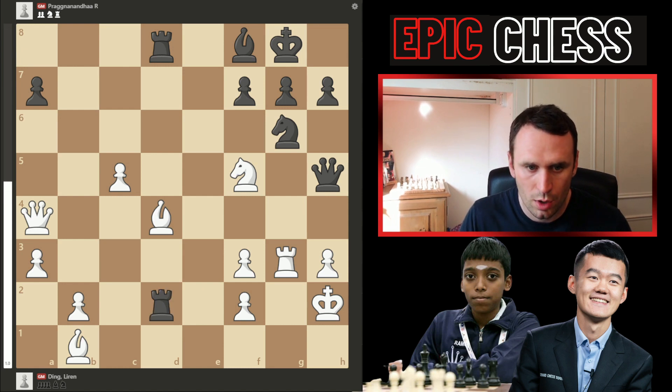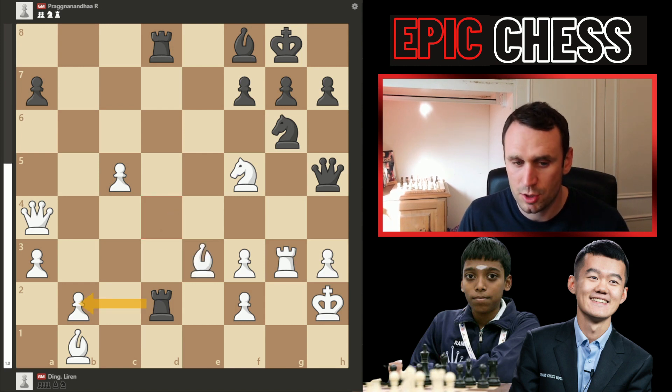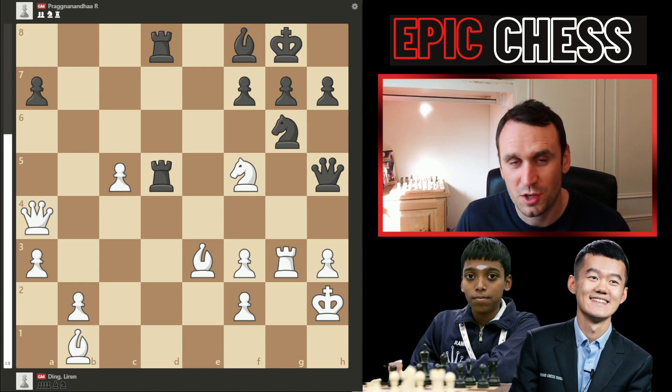Instead he went rook to d2, pressuring the bishop with both rooks. But now Ding starts to stabilise — bishop to e3 also hits the rook. Now Prague should take on b2 here; I'm not entirely sure why he didn't, other than he's getting low on time. Instead he drops back into d5, hitting this knight, which is hit by both the rook and the queen, and only defended here. So Ding has to defend — let me show how he played that move in just a moment.